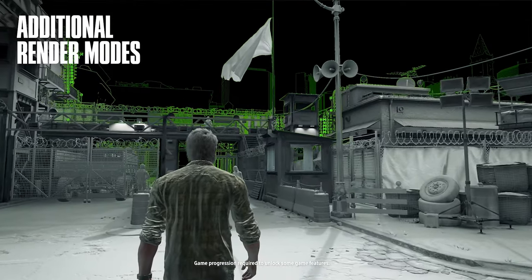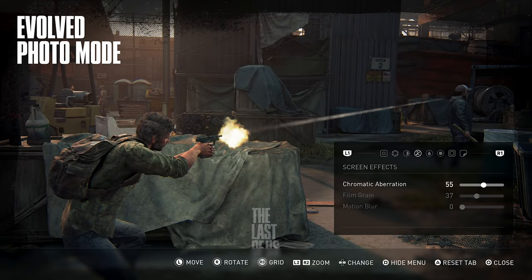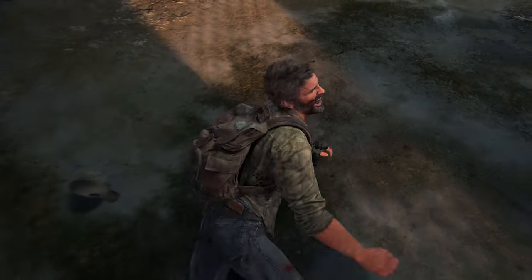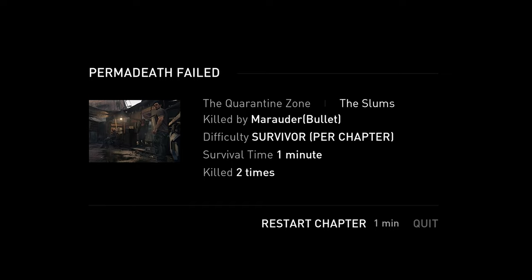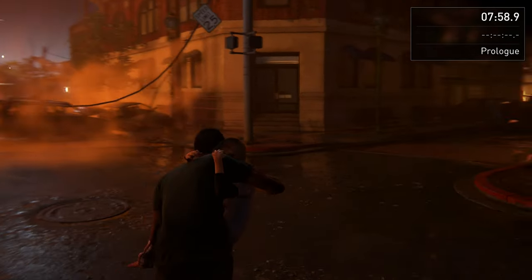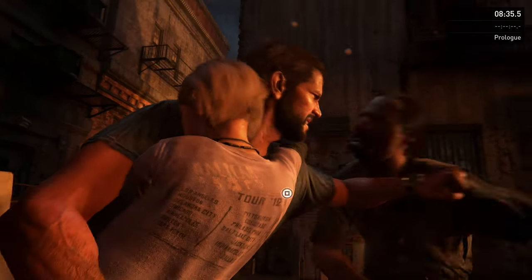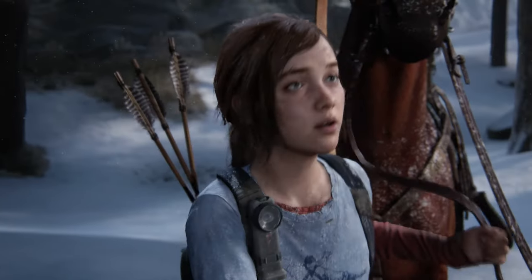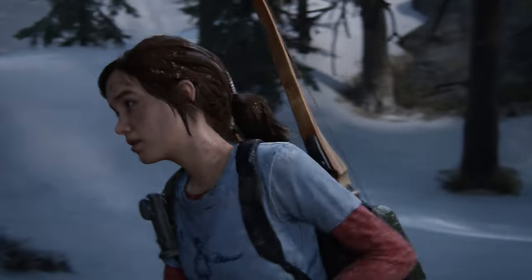Beyond the core experience, we wanted to add several features that fans have been asking for. For example, we now have a permadeath mode. We've added a brand new speedrun mode so players can time themselves — there's a whole community around that. Beyond that, we added a bunch more unlockables, including different outfits for Ellie and Joel.